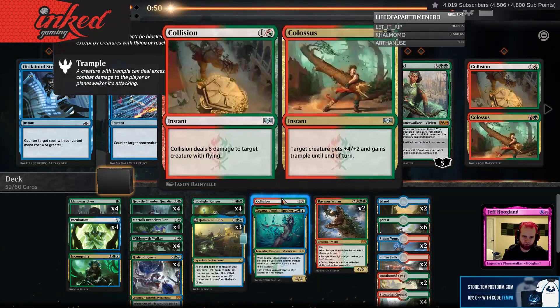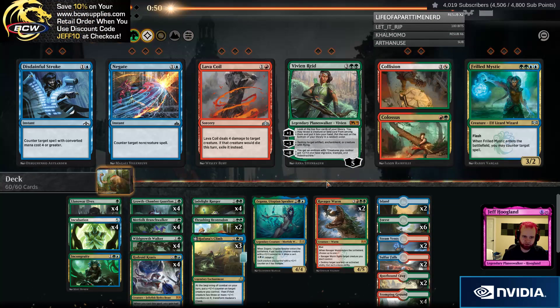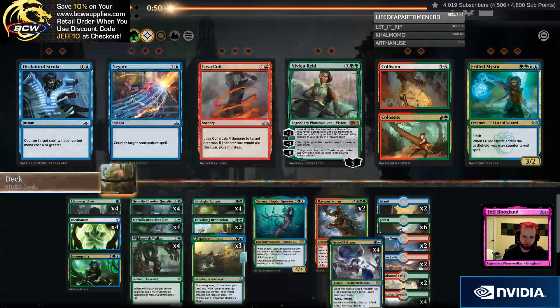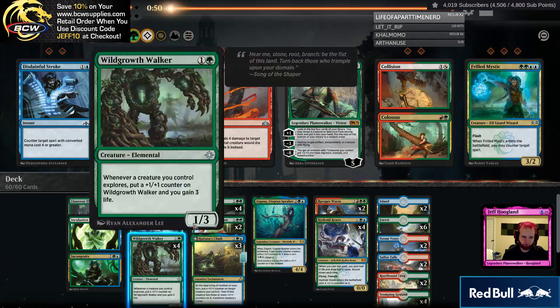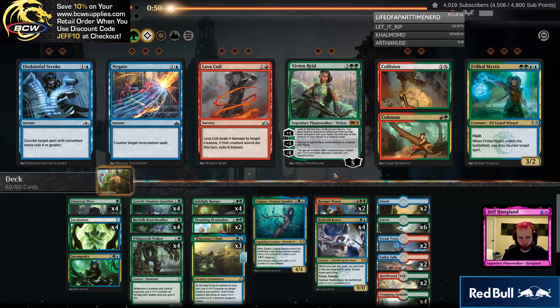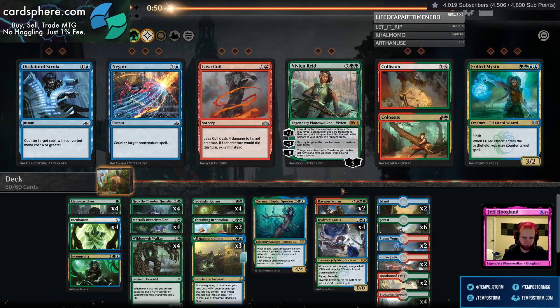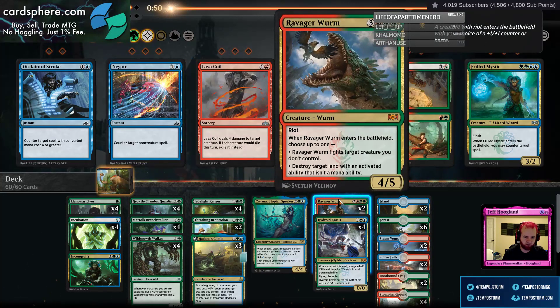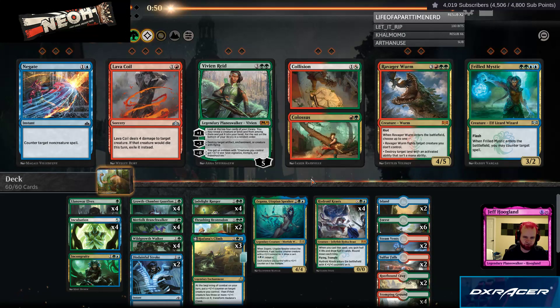I think Collision's a cut here. I think I want these Brontodons. Part of me wonders if I want these Disdainful Strokes. Wildgrowth Walker seems like it would be really good if we can get it going. I definitely don't want to cut either of these — they kind of give me the Trample damage. I wonder if Ravager Wurm is not worth keeping in here. They don't have that many individually powerful cards. It's like just Tristani and a lot of their cards that I want to kill with this. I think I'd rather just Disdainful Stroke. Yeah, I think I'm going to do that, so I'm just going to turn it into Blue-Green.